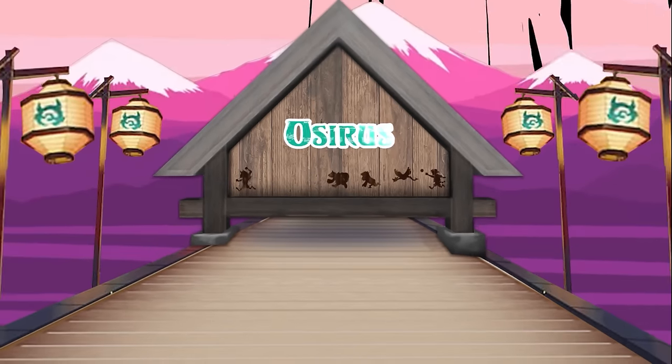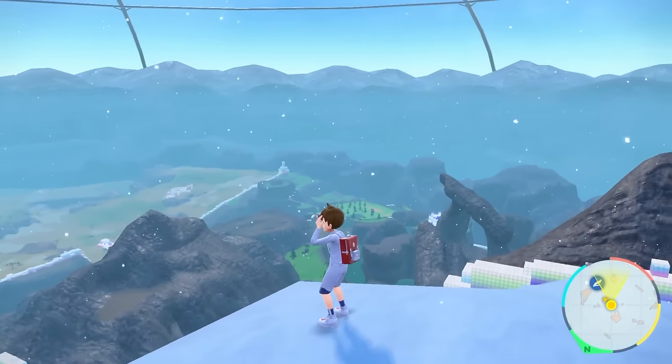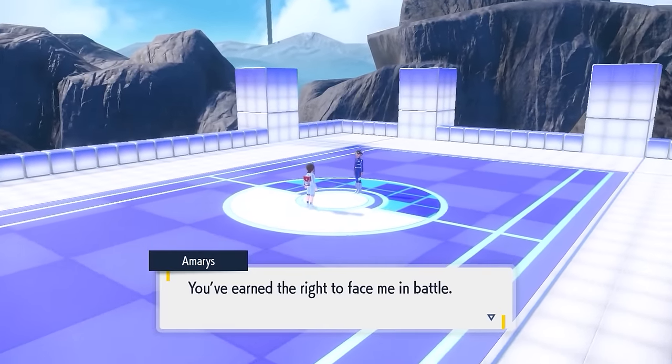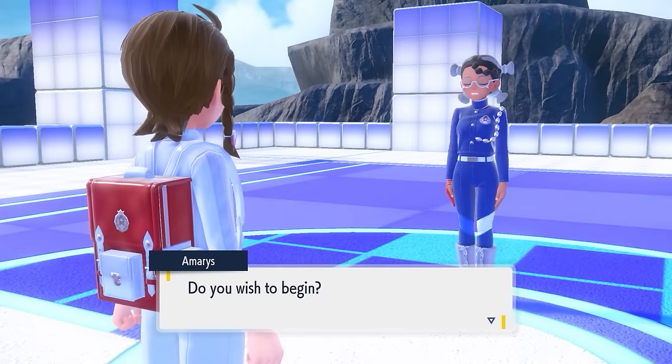Hello friends, welcome back to the channel. In today's video we're going to go over some of the best doubles strategies you'll be able to utilize in your games to beat the Blueberry Academy when the Indigo Disc DLC Part 2 drops for Scarlet and Violet later this year. With the Indigo Disc coming very soon, we recently had a bunch of content creators with hands-on experience with this brand new DLC.